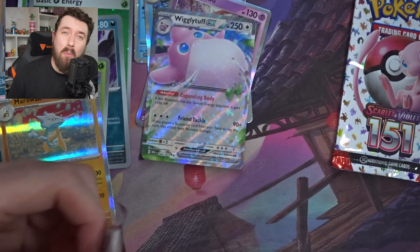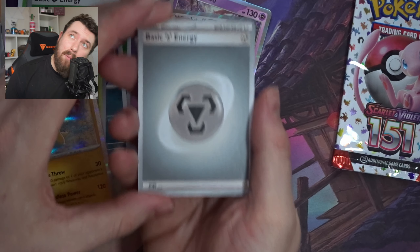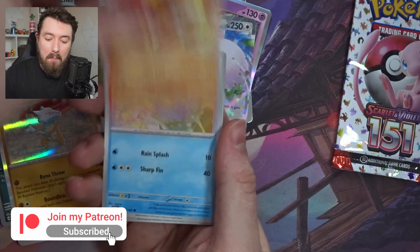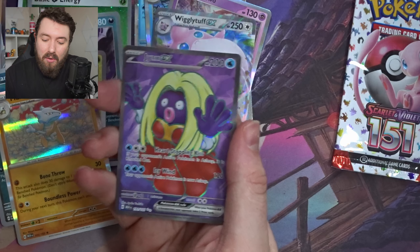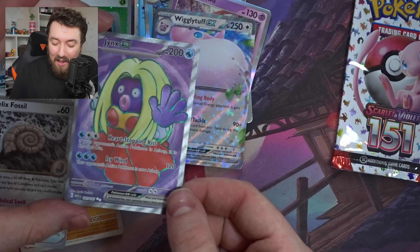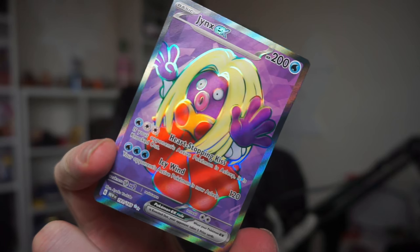Looking for those EX cards, or more importantly those full arts — those full arts are going to be insane. I'm going straight into this packet, this packet's going to be a good one, I feel it. Basic Energy, Helix Fossil, a Slowpoke, Magmar, Kabuto, Gloom, Dugtrio, Machop, Helix Fossil. A full art Jinx EX! Not the full art I was expecting, but definitely appreciated — I felt like that was a good pack, it just opened real good. Full art Jinx EX — loving that.